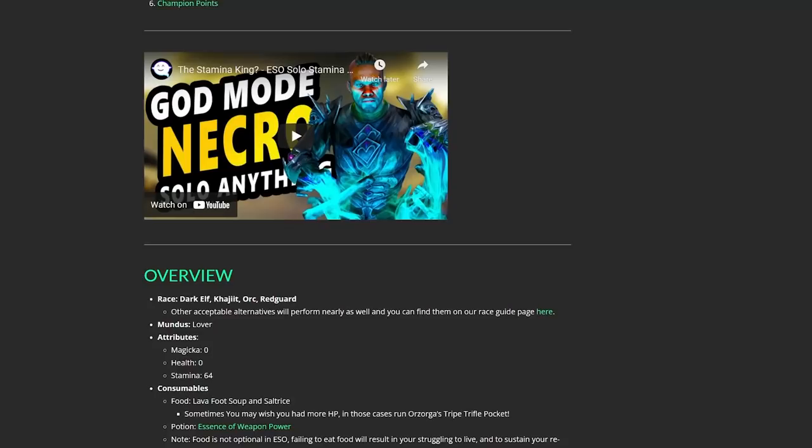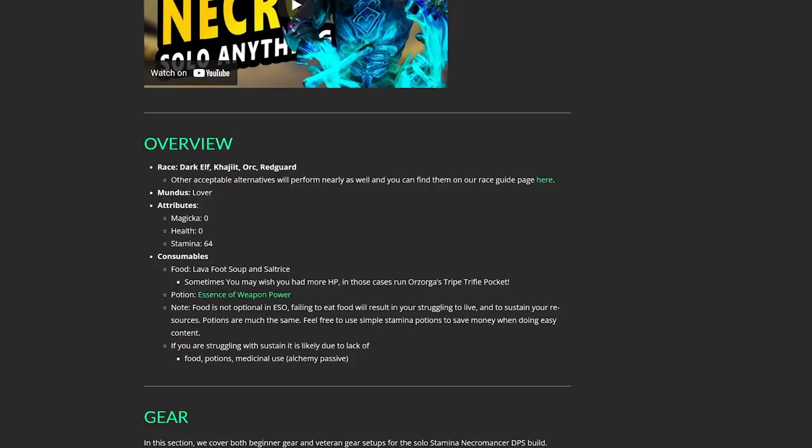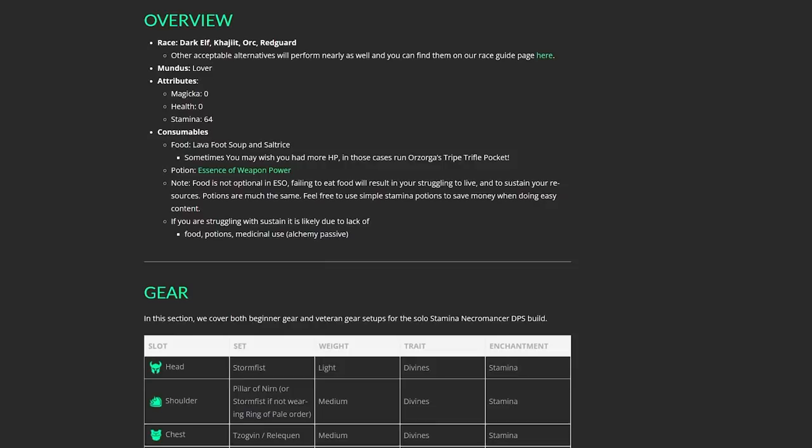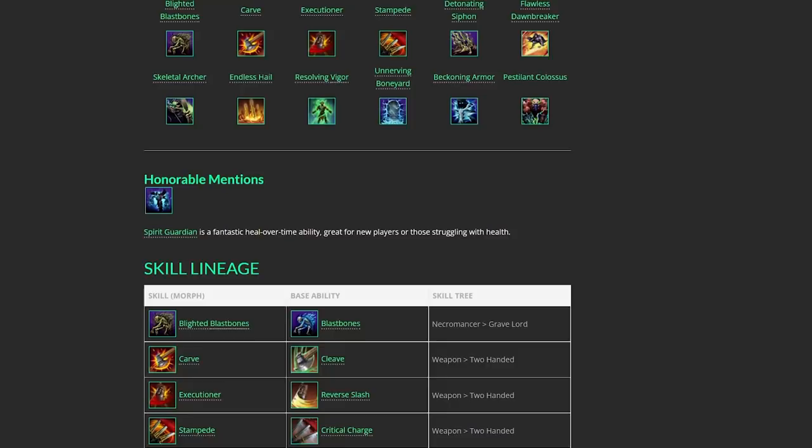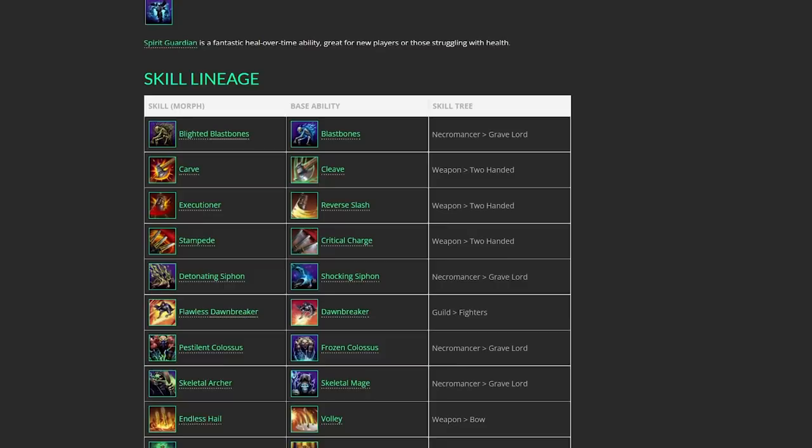That reminds me — I make a complete, easy-to-follow written guide for you to use as you put this build together. It shows you the gear you need and how to get it, which skills you need and where they can be found, and your champion points. The link is in the description below. The same site has written guides for every class with YouTube videos to accompany them, so feel free to browse around.